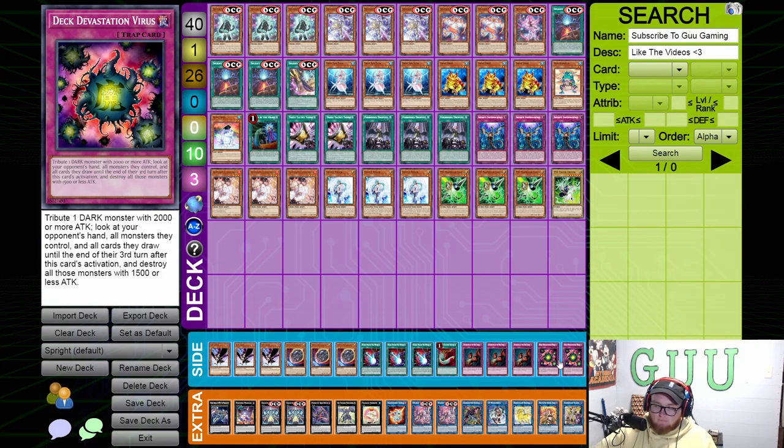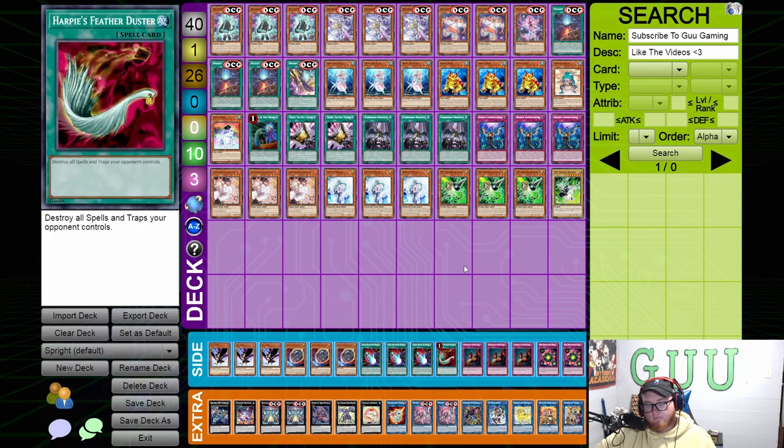If you notice, we don't play very much spell and trap removal, mainly because this deck has an engine out to Mystic Mine and other floodgates. May that change in the future? Maybe. Eldlich could rise up — if those decks become really popular you would obviously put more spell and trap removal in your deck. But at the beginning I don't really see that being too popular, though I may be wrong.